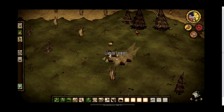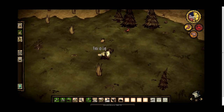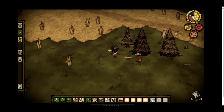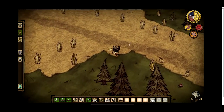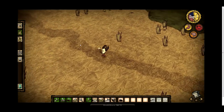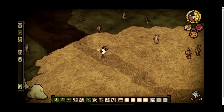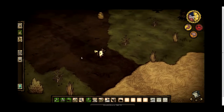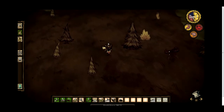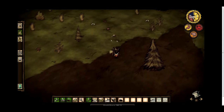You can see the tree is almost falling now. I want to find somewhere to set up a comfortable base. Something I should mention while I just noticed: if you run on a path, you actually run faster, which is useful for navigating the map and finding resources.